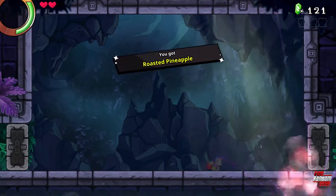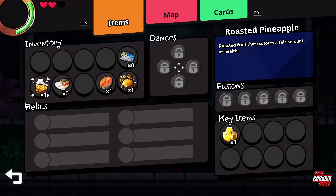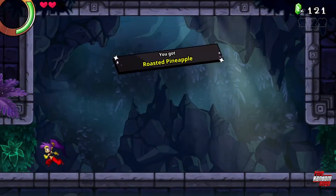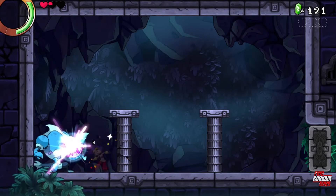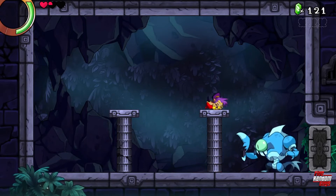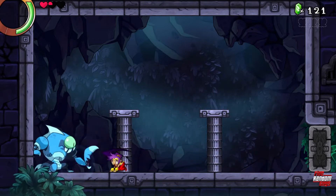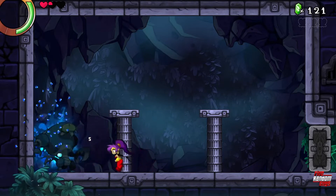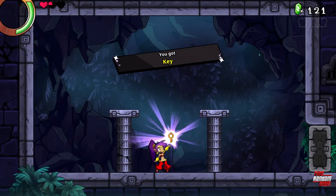Monster room. Roasted pineapple. Restores a fair amount of health. Oh, fuck. Got him. And I got a key.